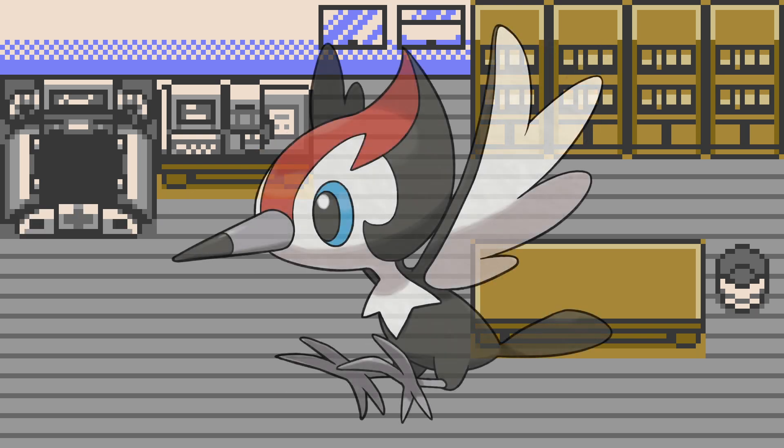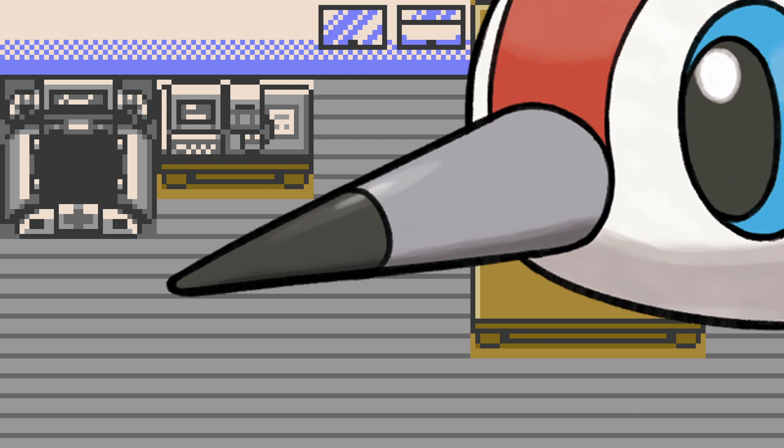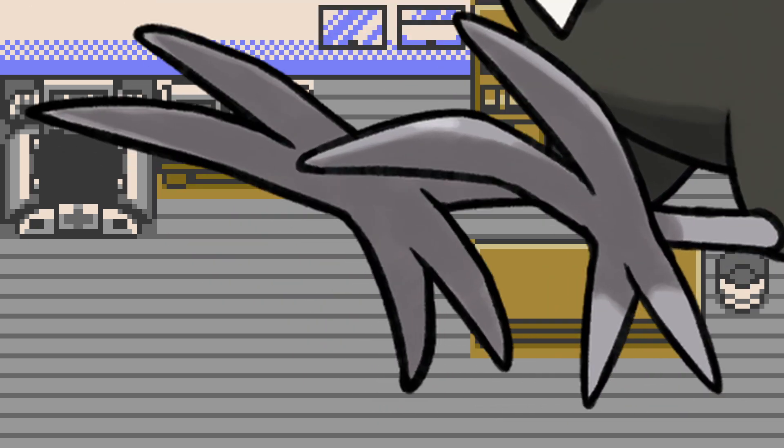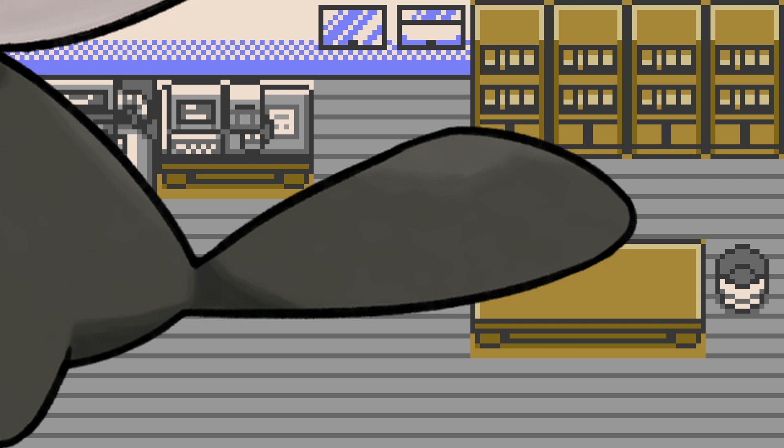Nearing the end, we have Pikipek on Alola's Route 1. Pikipek has clear woodpecker inspirations. Its beak is made for drilling into wood for making homes as well as storing its food. Unlike woodpeckers in real life, this is not how they actually get their food. Pikipek instead eats berries and stores them in these carved holes, using the seeds as ammunition afterwards, which is a strange way for a bird to spread seeds. They lack claws, which is really detrimental here. However, its two forward and two backward toes are accurate to real-life woodpeckers. The tail is likely used as a sort of tripod with its legs for when it's pecking at wood, meaning that its tail muscles are quite strong.